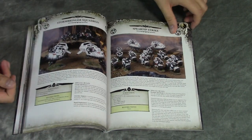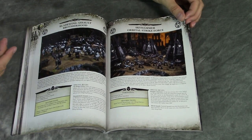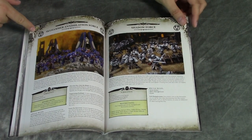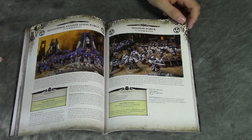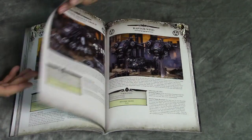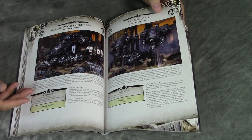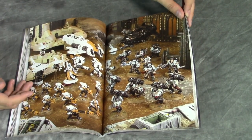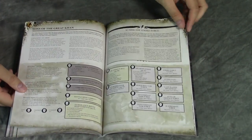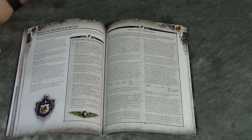Moving on, we've got the White Scars formations and then Raven Guard formations. These are all the formations we saw in the Kauyon and other supplements, compiled here. We also have the Skyhammer Annihilation, which was a web store formation — I guess not exclusive anymore. We've got the Raptor Wing here again, that's more Raven Guard, from that campaign supplement. They're really just bringing everything together, tying it all into one book.